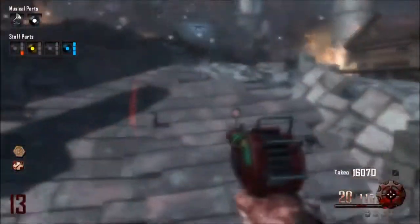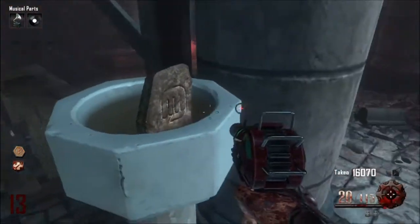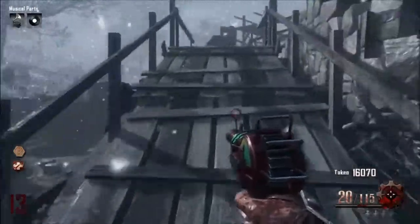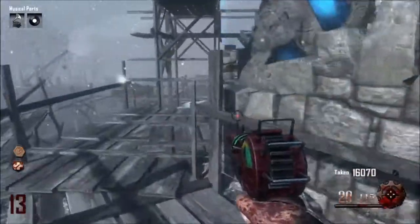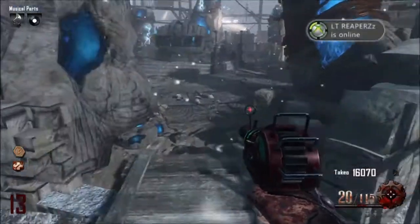You see I've got all of the parts now. Once you've done that, all you want to do is go up to the excavation site. As you see in the top left corner, I've actually got the music parts. It's very simple to get there — the music disc you just get from somewhere around the excavation site.